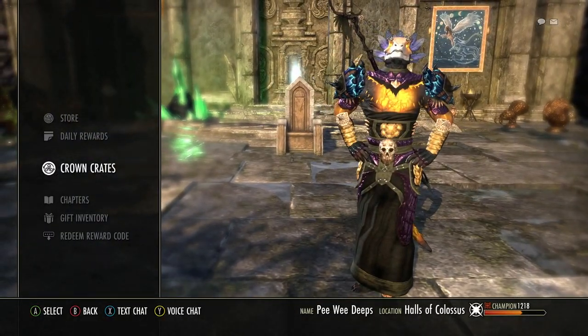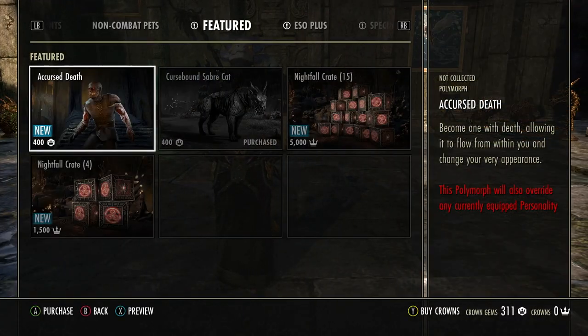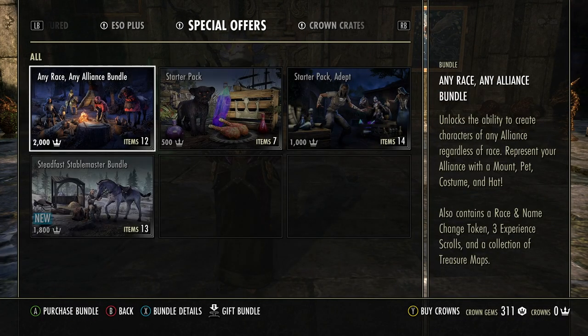That's all for the crown crates. Let's go to the store, see what we got. We go to crown crates.